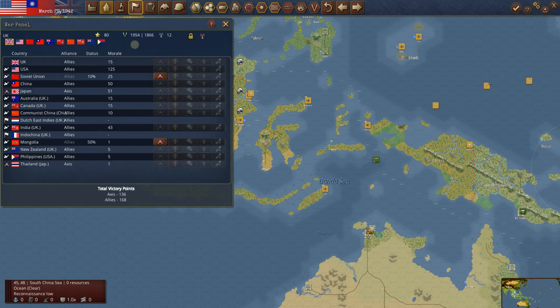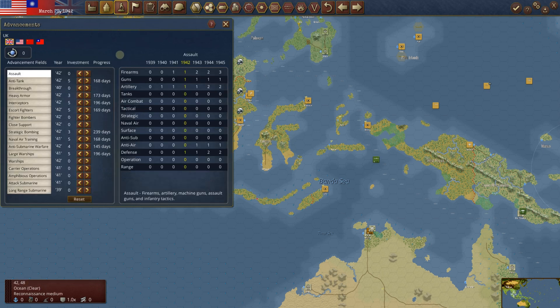Let's look at the war panel. The UK has 80 victory points now; the US is sitting with just 40. We've almost got enough for another intelligence unit, but I think this time I'm going to let it build and try to rework our own encryption codes — or try to break the Japanese encryption codes. I don't think there's really much else to do on the war panel report this time.